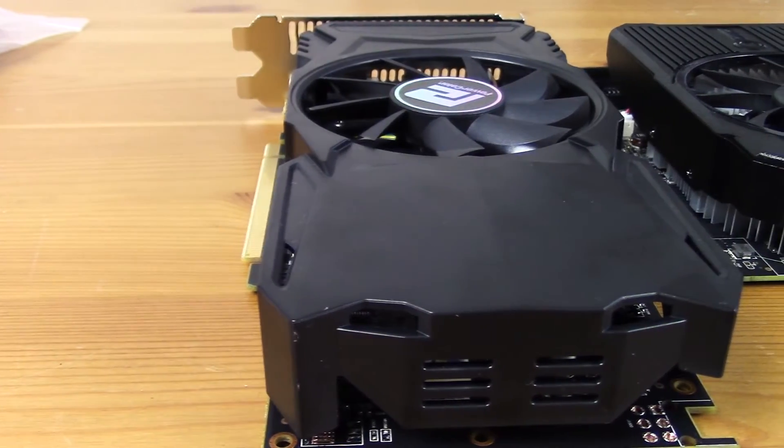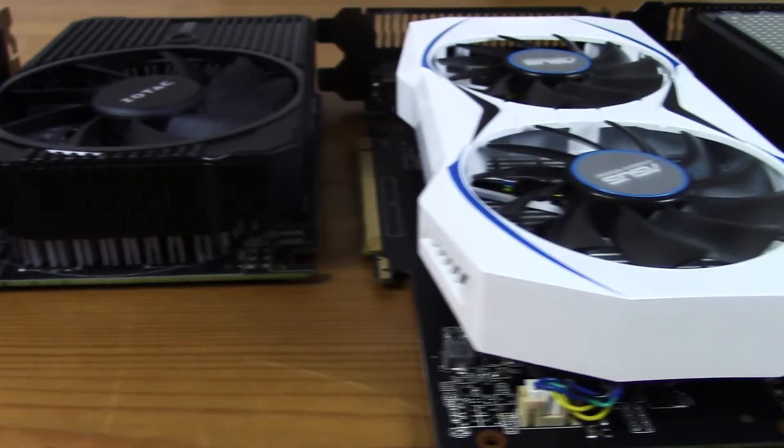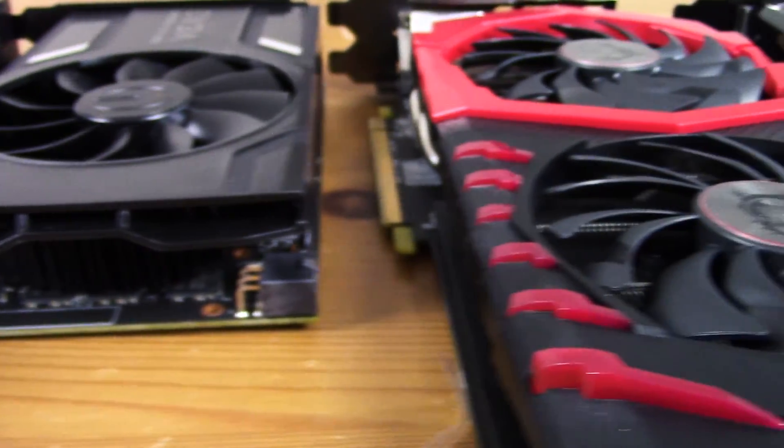Now we can look at how the latest AMD and NVIDIA cards perform in For Honor. We're testing the RX 460 2 GB, the Zotac GTX 1050, the GTX 1050 Ti, the RX 470 4 GB, the GTX 1060 3 GB, the RX 480 Gaming X Edition 8 GB, and the GTX 1060 Super Clocked 6 GB. Note that the RX 460 4 GB is missing from inventory and will be replaced as soon as possible.